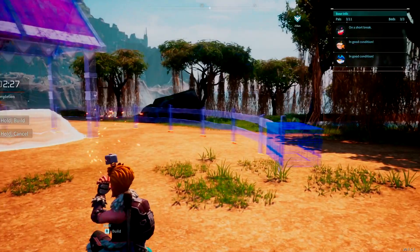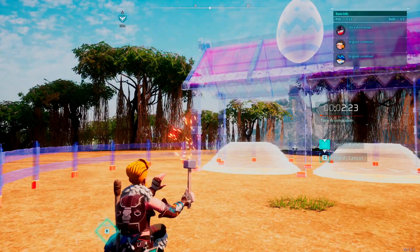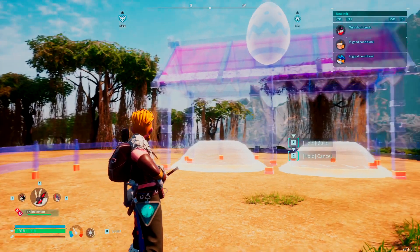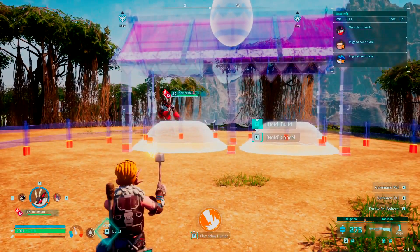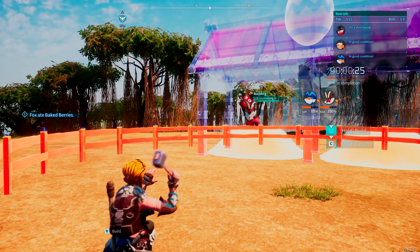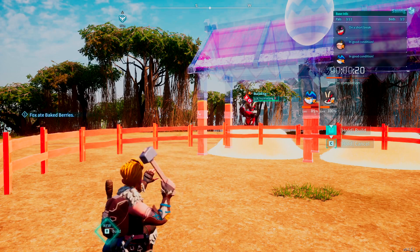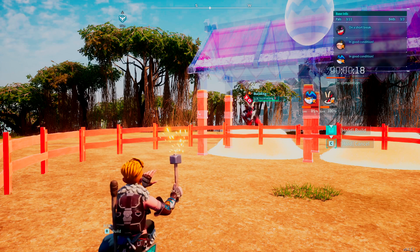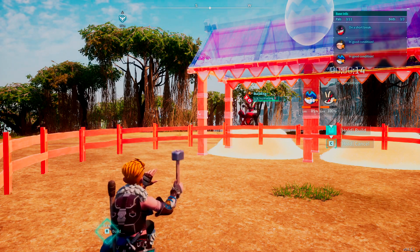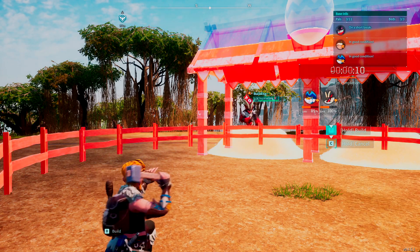Now it's going to take a bit to build. The timer shows about two minutes. Let's bring a buddy out to help speed things up — and that brought the time down significantly. With a helper it goes much faster. Without any help it would be about two minutes and 25 seconds, so it's a bit of a long build.